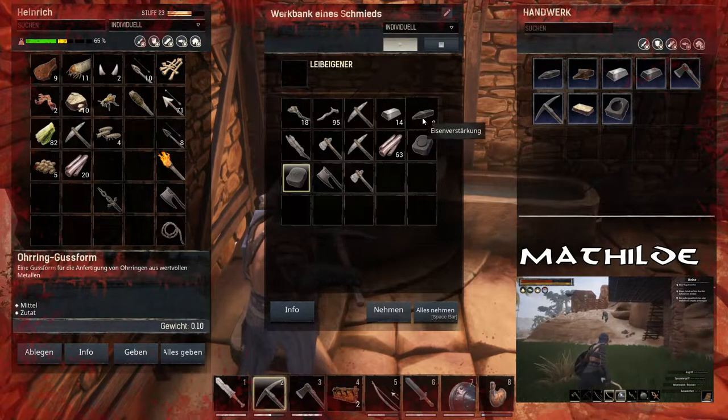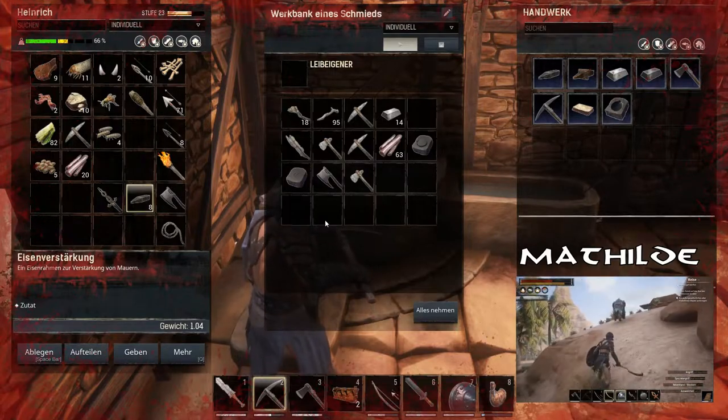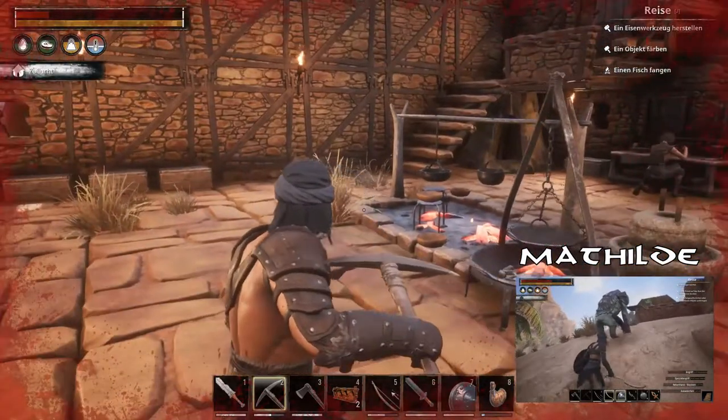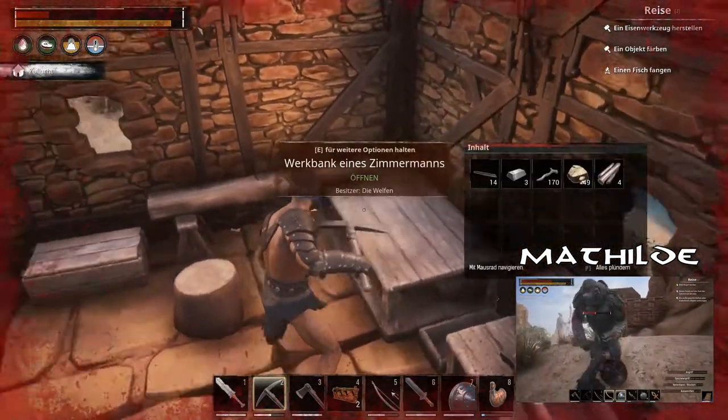Diademgussform. Ich habe mir Ohrringe gemacht. Eisenverstärkung, du wolltest doch welche. Ja, brauche ich auch. Stirb, stirb. Jetzt brauche ich, glaube ich, Formholz oder sowas. Geformtes Holz.